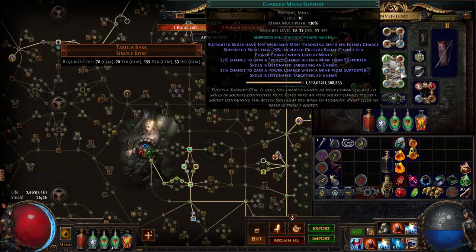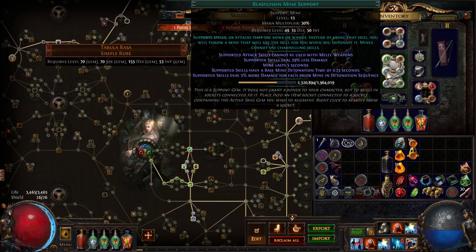We're attaching Charged Mine Support, which does two key things: firstly it generates lots of power and frenzy charges, but more importantly it grants both critical strike multiplier and mine throwing speed based on the number of charges you have. Mine throwing speed is a massive multiplier for damage output, so you definitely want this above level 10. I'm using a level 10 gem because I repurposed an existing standard character for this preview.